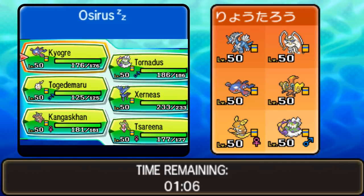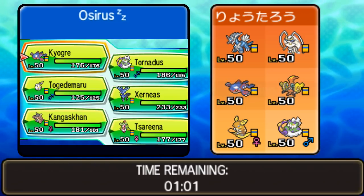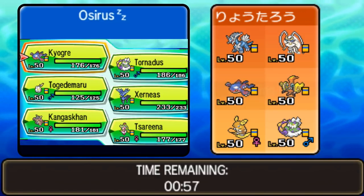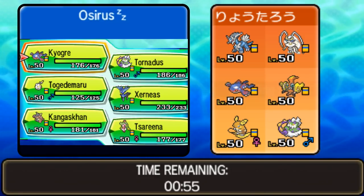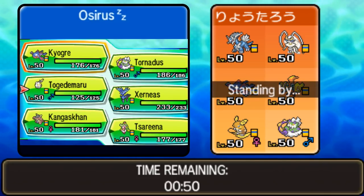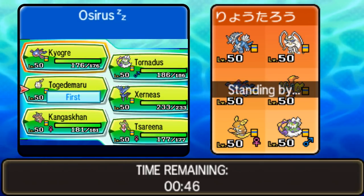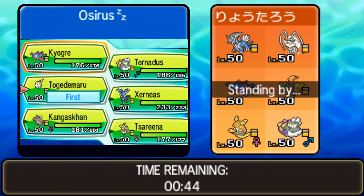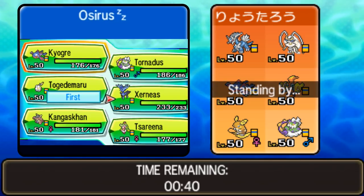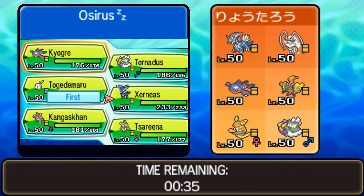Regardless, what are we looking at here? We've got Tailwind on my opponent's team, Trick Room with the Dialga, and that really fast auto-mode with the Tapu Koko and the Alolan Raichu — so we have to be careful. Togademaru can be pretty good here though; it faces down against the Raichu and the Tapu Koko nicely. I'm kind of tempted to go with Xerneas as a lead just to try and get Geomancy up, but we've got to be careful around Trick Room.